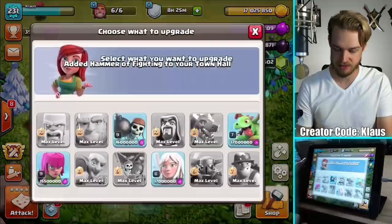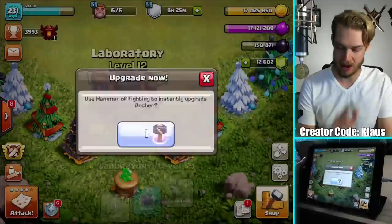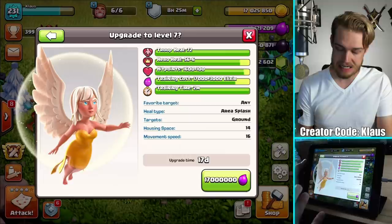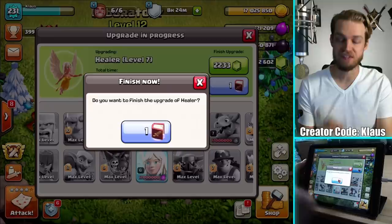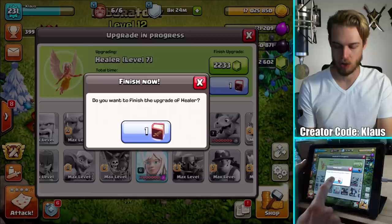I got another hammer so I can go ahead and buy before my countdown begins. Let's do the archer — so now my king's and queen's abilities are maxed out again, that's perfect. Barbarian and archer maxed out. The next priority is going to be my healers — level 7, 17 million elixir. That's a triple 7 right there. And I've got a Book of Fighting so I can use that. In 3, 2, 1 — bam!